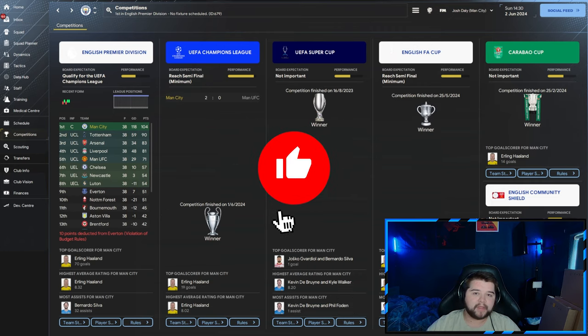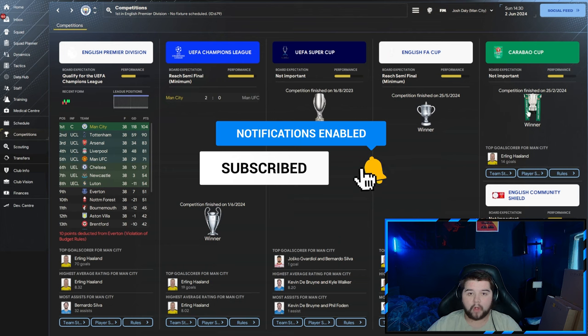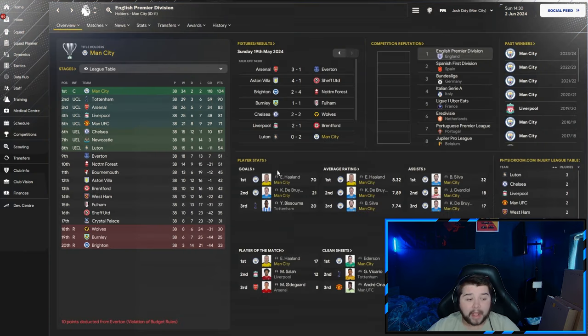We're going to start with the strongest team today — Manchester City. We came out and won 1-1, 1-2, 1-3, 1-4, 1-5, and won 6 with the Club World Cup. This Premier Division is something to be spoken about. We only lost two games over the entire season, which is absolutely remarkable. Erling Haaland with 70 goals — insane — Bernardo Silva with 32 assists, Guavadio and De Bruyne with 18 and 17 to follow. Really impressive how Guavadio played this season. Haaland 8.32, De Bruyne 7.89, Bernardo Silva 7.74.